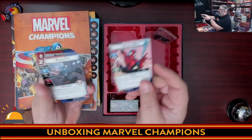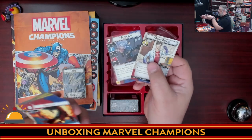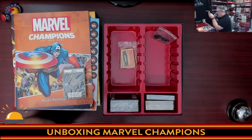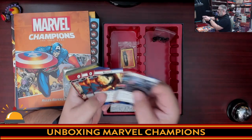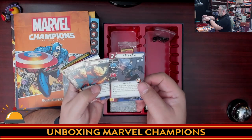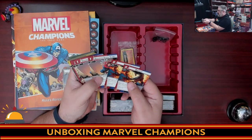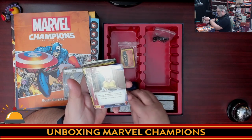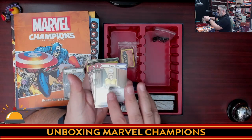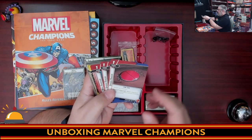I'm guessing they used existing Marvel comic artwork rather than creating new art, just based on the quality difference between pieces. The artist isn't credited on the card, which is slightly disappointing. You have the Spider-Man card, then allies like Black Cat who can come out and do stuff for you, event cards for things Spider-Man does — Spider-Sense, Backflip, Swinging Web Kick — and a support card which is Aunt May, who only works when you're in alter-ego form, which makes perfect sense.